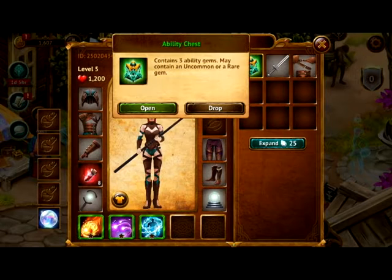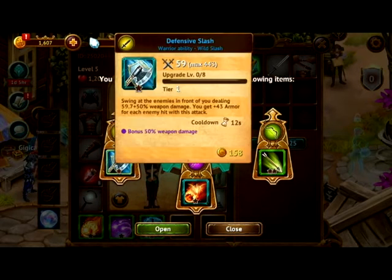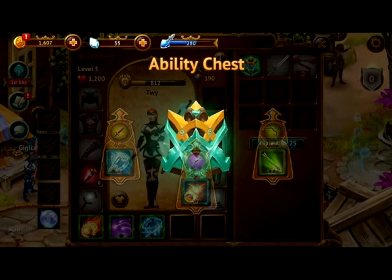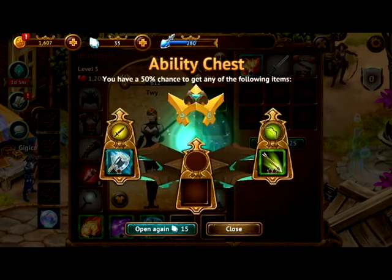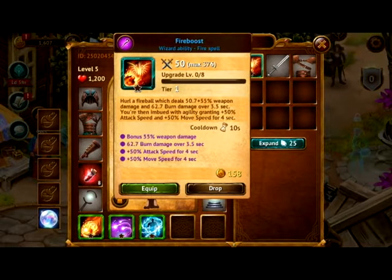This is an ability chest — let's open it. Take a look at them here. You can always use this one because it's a little faster in the mana respawning. This is the information on it. It's called the Fire Boost. As you can see, you can also upgrade each one as well. This one goes up to level 8.